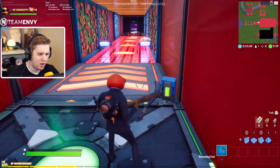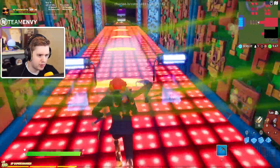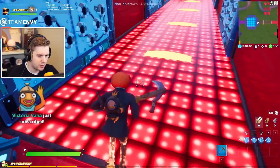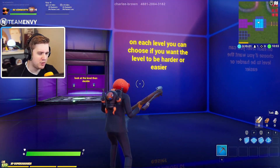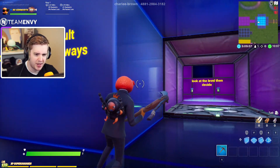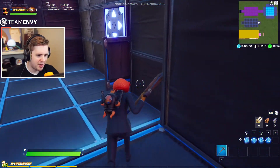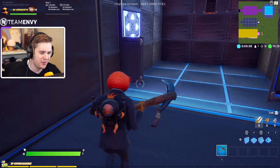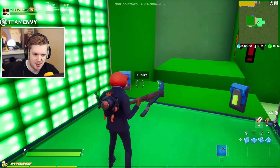On to the next one - we're just gonna click the hurt button on all of them. I don't think this one works. I clicked the hurt button, I don't know what happened though. It didn't go off. Now you get to choose - on each level you can choose if you want the level to be harder or easier. If you like default death runs then always pick help. All right, look at the level then decide.